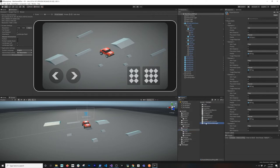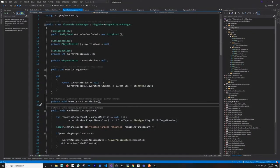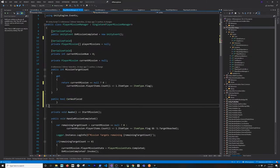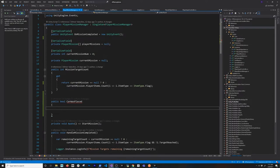I'm going to open up the player mission manager. For those of you who didn't watch the previous videos, make sure you watch them because they walk you through most of the code. I'm going to create a new property that's going to tell me whether the car was placed or not. If it was placed, then I know the reticle can start calculating the distance.